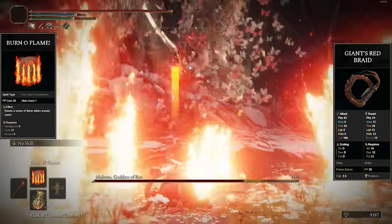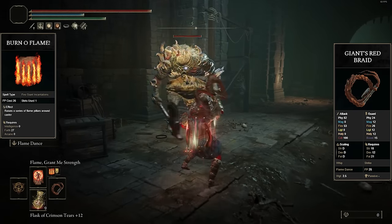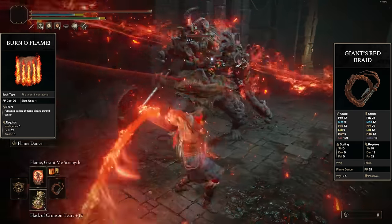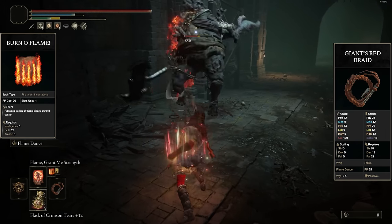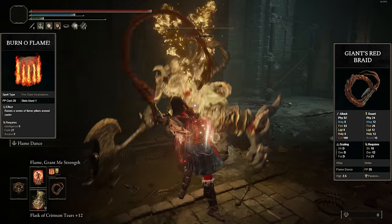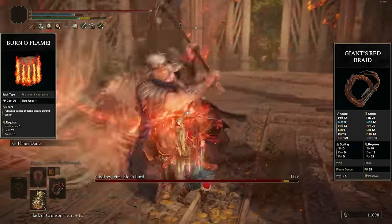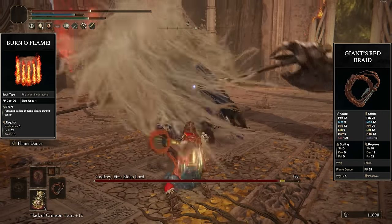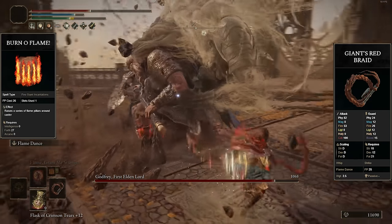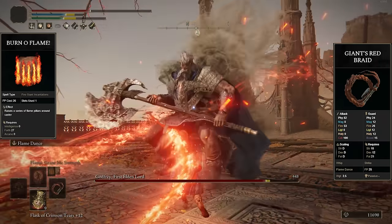The reason Burn O' Flame is a clear-cut winner is because Giant's Red Braid is a terrible weapon. It's a whip, which is one of the worst if not the worst weapon class in the entire game. They get straight sword damage but are really slow, get terrible movesets with no variety, some of the worst stance damage in the entire game — even daggers can get more stance damage. They can't do critical attacks. The only thing going for them is range, but if you want range just use a spear or great spear — they're just way better.